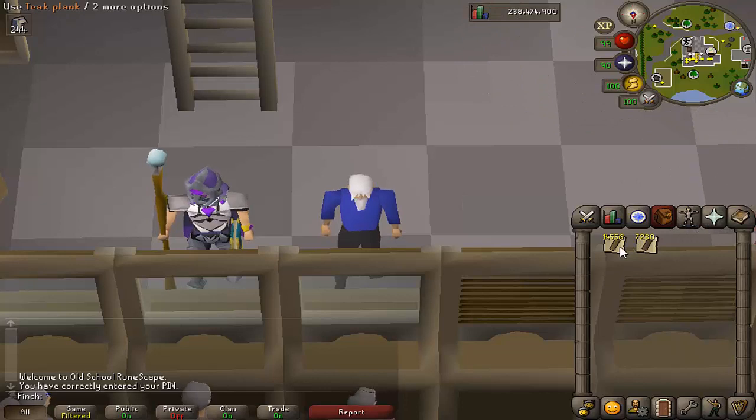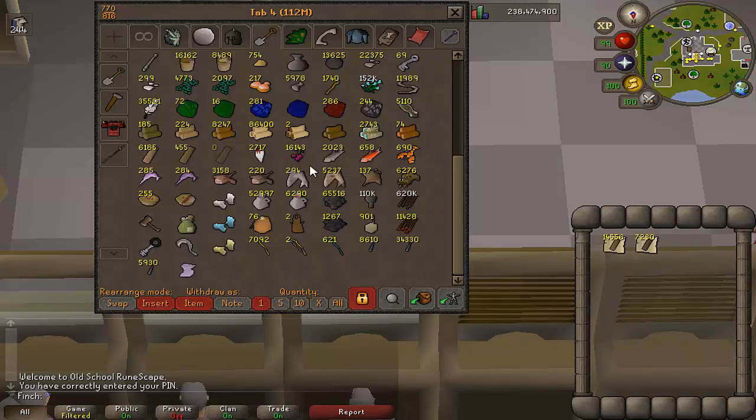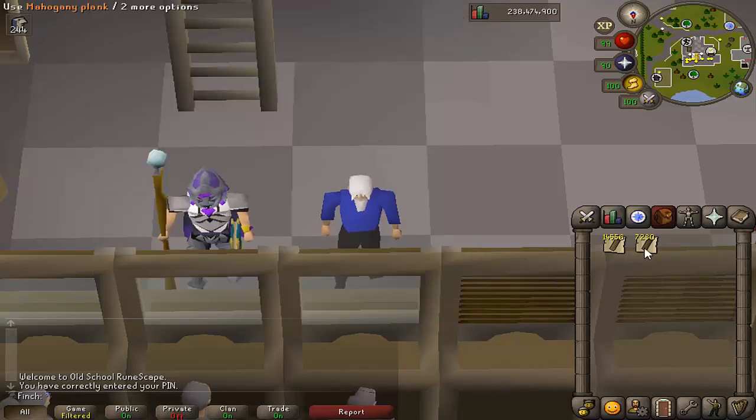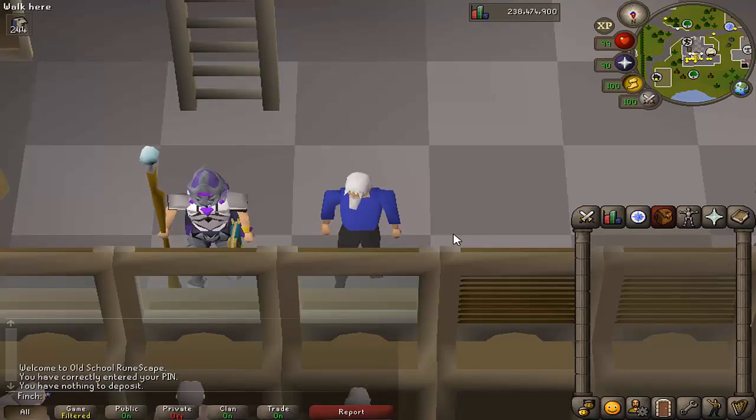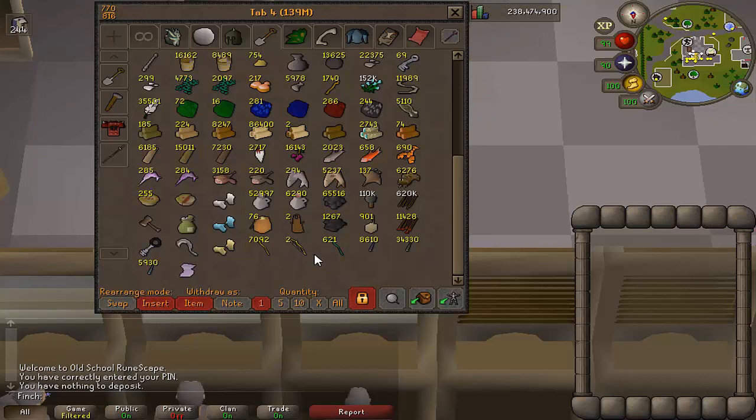I finally got around to making all of the planks I'm going to need for 90 construction — about 15,000 teak planks and just over 7,000 mahogany planks. That is actually all of my mahogany planks and logs from the bank. I had taken that into account when figuring out how many I'd need for 99, so after using all of that up, 86,000 teak logs will be enough for the 9 levels from 90 to 99. With the teak planks I'm not actually going to be using the myth cape method — I've tried it and found it too fiddly, so I'm perfectly happy spending a bit more using more teak logs.